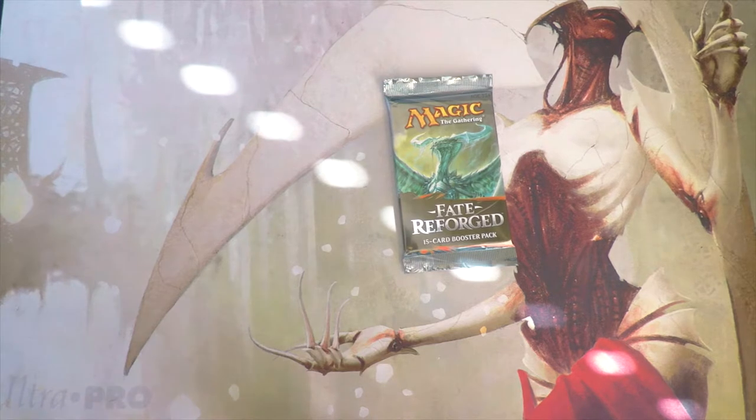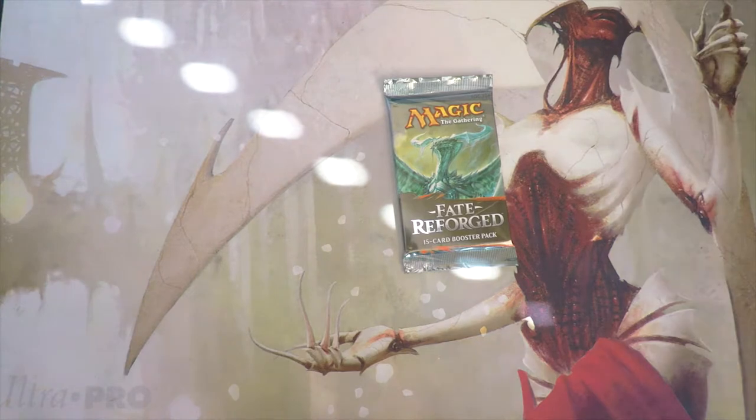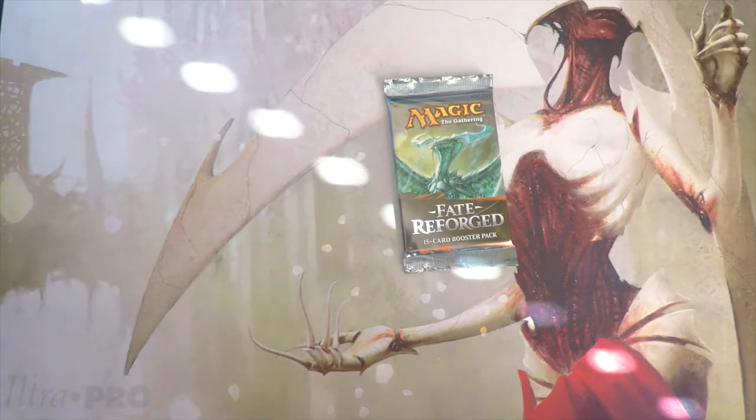Ugin sitting at fifty dollars is definitely the best card in the set. Monastery Mentor is one of my favorite cards also. We did have Tasigur, Soulfire Grand Master, and Flamewake Phoenix, which has seen a lot of play recently in the Hollow One deck in Modern — a lot of really cool stuff.